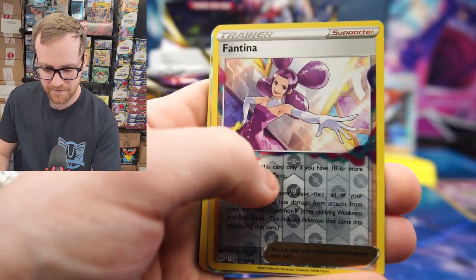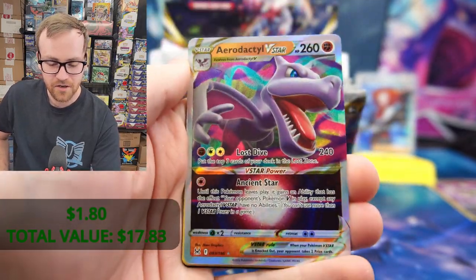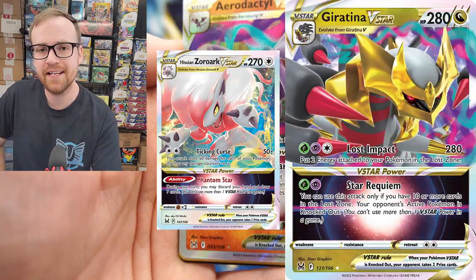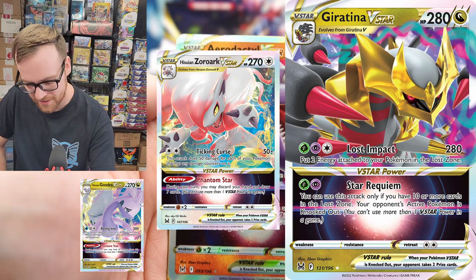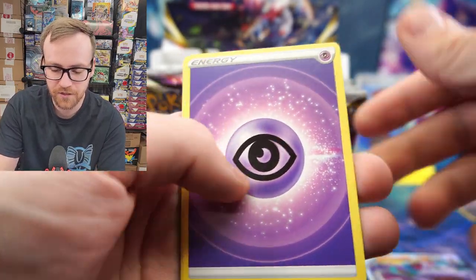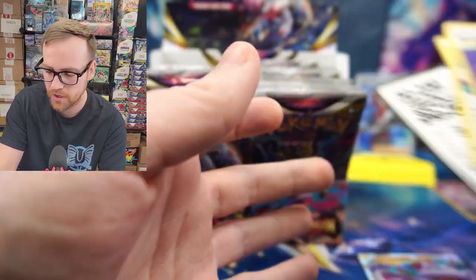We've got the Reverse Holographic Fantina, and we have the Aerodactyl V-Star. The V-Star cards from this set are really expensive right now because people are trying to pick them up for the competitive scene — more specifically the Giratina V-Star, the Zora Arc, and the Goodra. The Aerodactyl V-Star is sitting under bulk price — it's less than a dollar for this V-Star card, unfortunately. Still a really good-looking card, and a lot of really good playable cards in this pack.